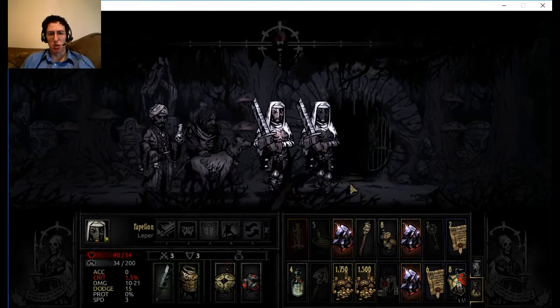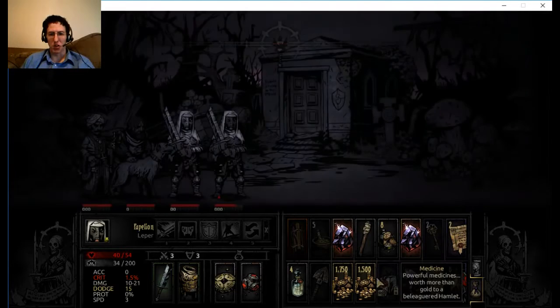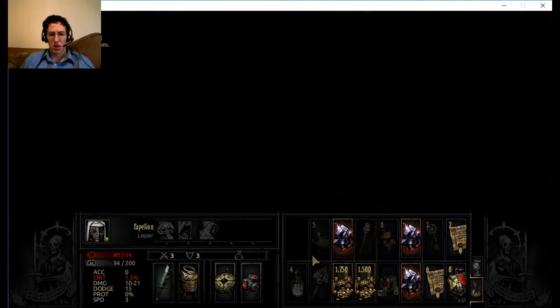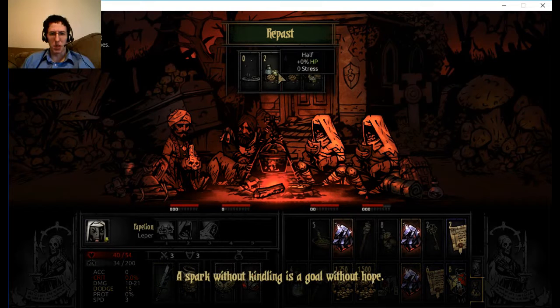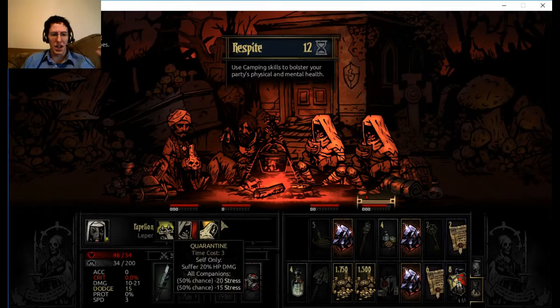I'll just camp in here. That'll open up an area of my inventory - probably two areas because I'll use some food. Just a little bit though, nothing major. I'll use four - that way I'll have some in case they end up eating again.